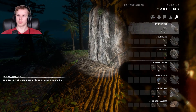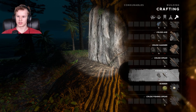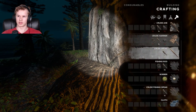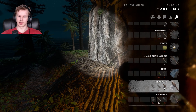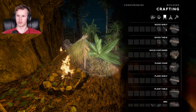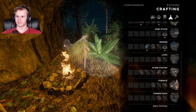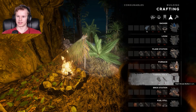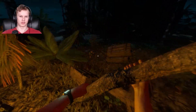I'm gonna make that. What else do we need to make the refined axe? We need one leather, and to get leather we need to build the tanning rack. So there's actually a lot of stuff for us to do.